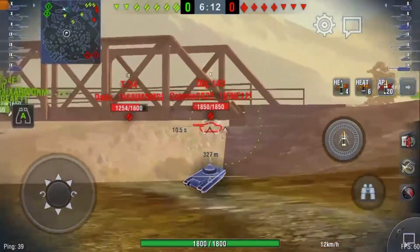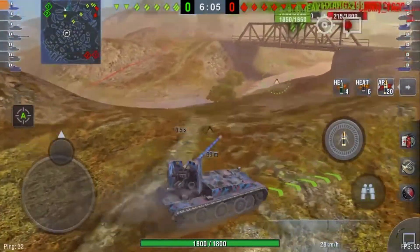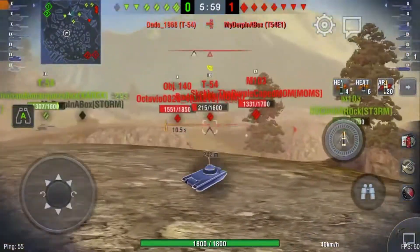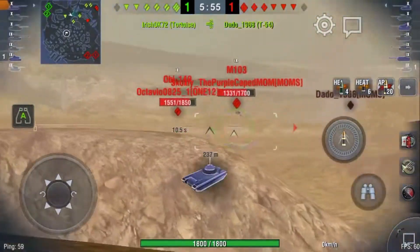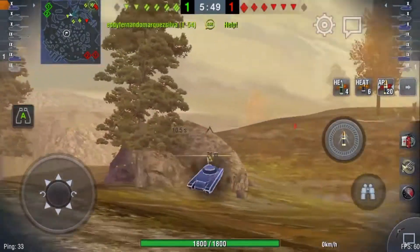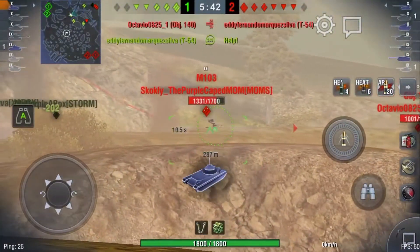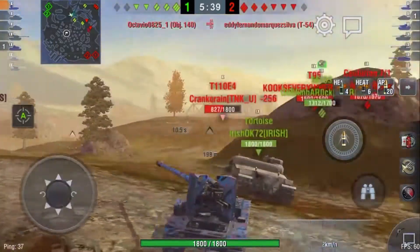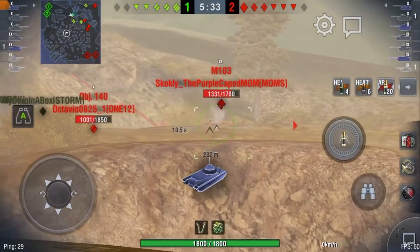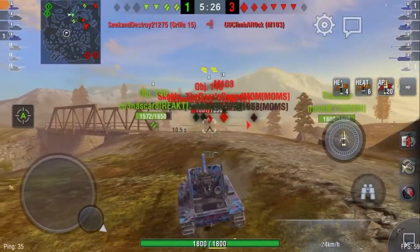Where am I supposed to go that I can hit any of these guys? They're gonna spot me by the time I can hit any of them. No gun depression — the gun depression is only off the side, right there. And I didn't get the shot off. And I'm spotted. Camo netting everything. Spotted. Doesn't even matter.